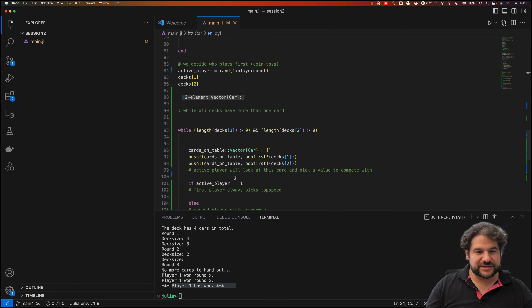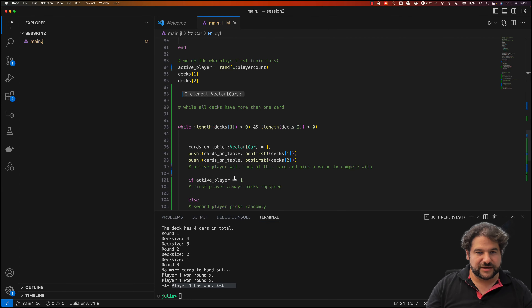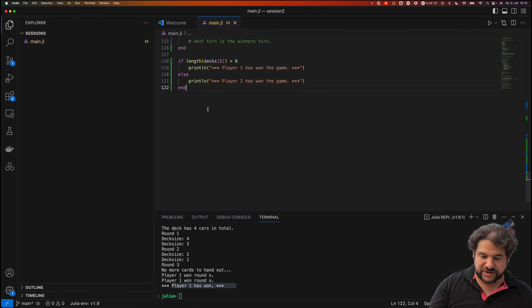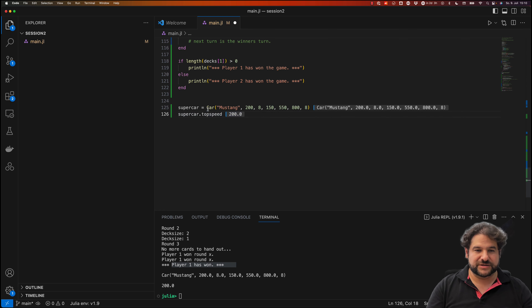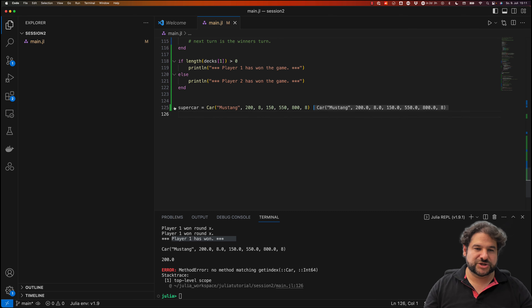We need a way to access a struct field by index — we have six values on a card. Let's test this. We assign a car to the variable `supercar` and access `supercar.top_speed` directly. But can we access a field by array index? It seems we cannot — we get a 'cannot get index' error.